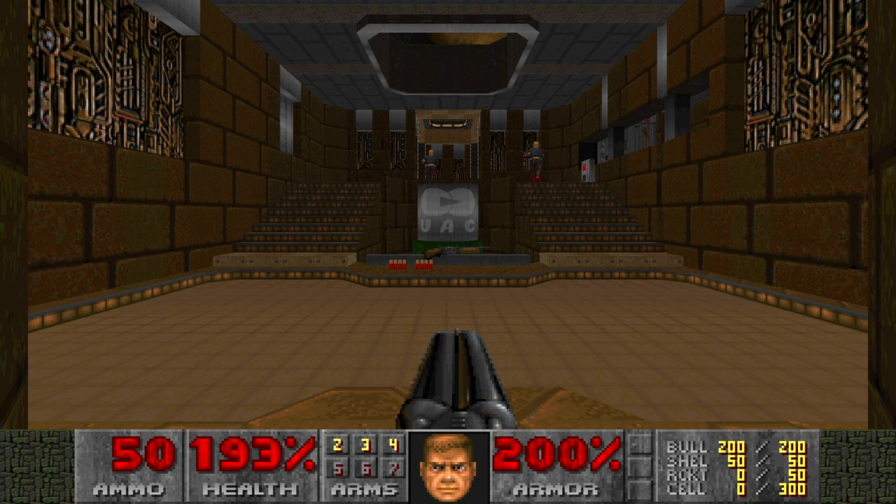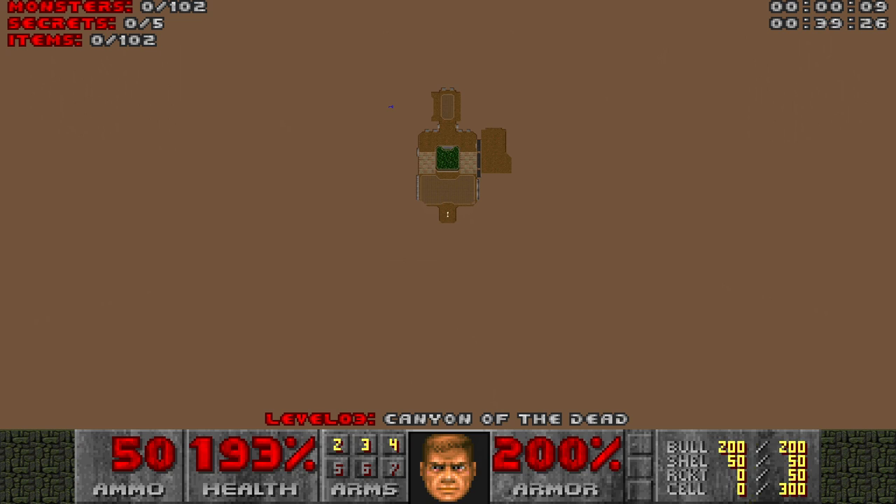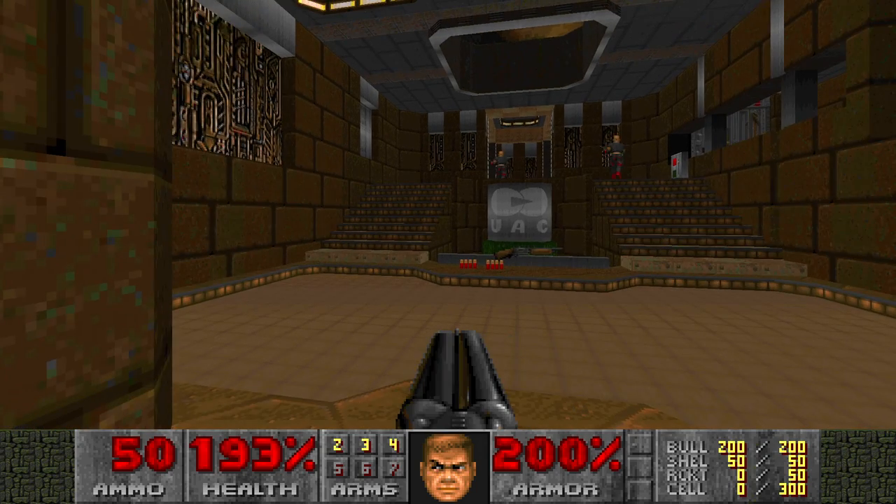Alright, here we are with some pretty kick-ass music. Level 3, Canyon of the Dead, with 102 monsters, 5 secrets, and 102 items. Wow, lots of stuff to do, but don't worry — I am here to guide you through it, so let's do it.